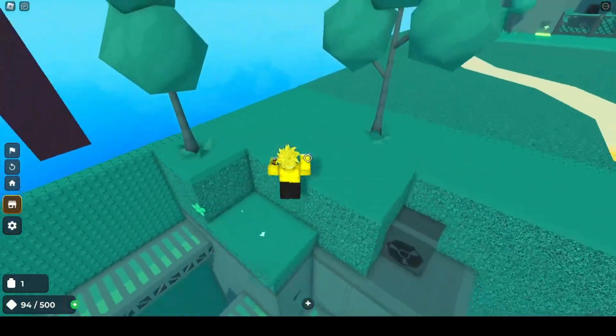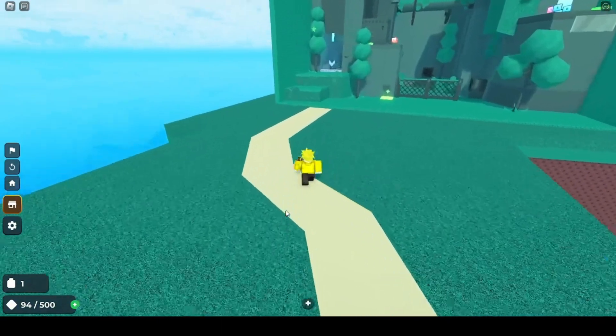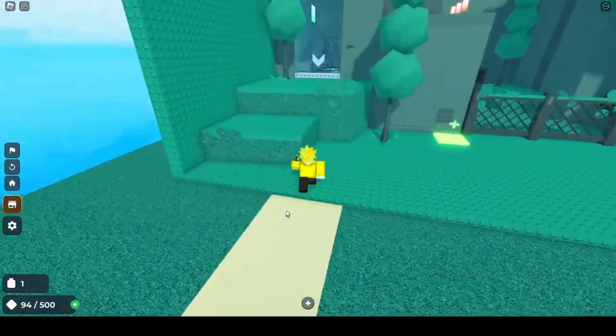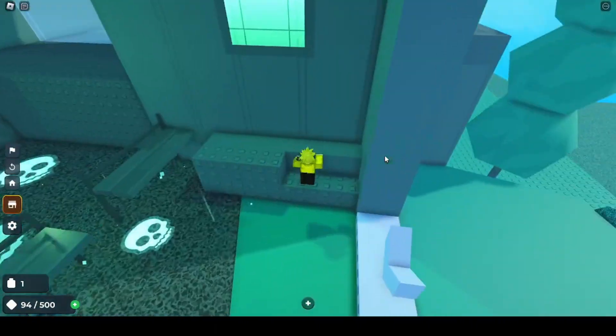That's a healing pad — that green thing over there. That's a speed boost — that yellow thing. And this one makes you smaller, but you've already seen that.